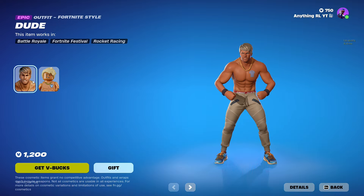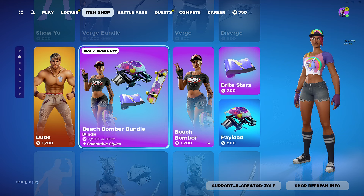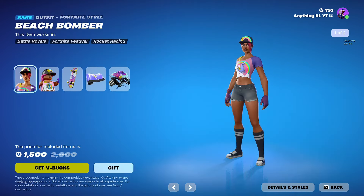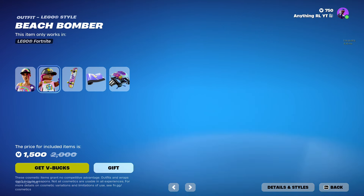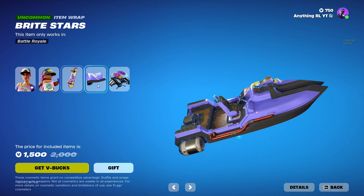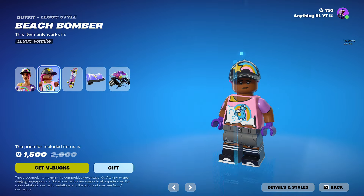We got the Dude skin for 1,200 V-Bucks. It's okay, I wouldn't buy that. We got a Beach Bomber — that's pretty good, quite a sale honestly, 500 V-Bucks off. You got quite a few things with that: you got the wrap, you got the glider, you got the back bling. Clean. And Lego style, that's cool.